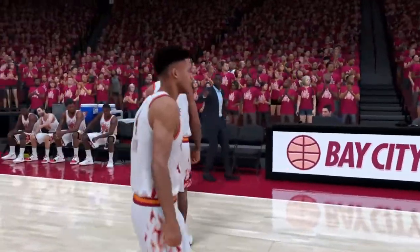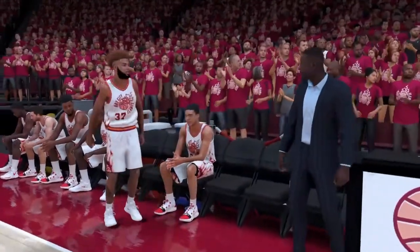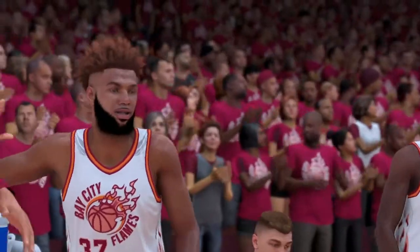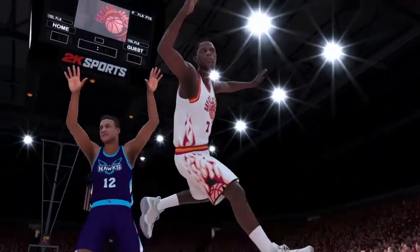We all know what happens in this part — his homeboy comes in the game, goes up for a layup, and gets fouled hard. After you get through this scene, you've officially done the VC glitch. But it's not over yet — that's not all you have to do.